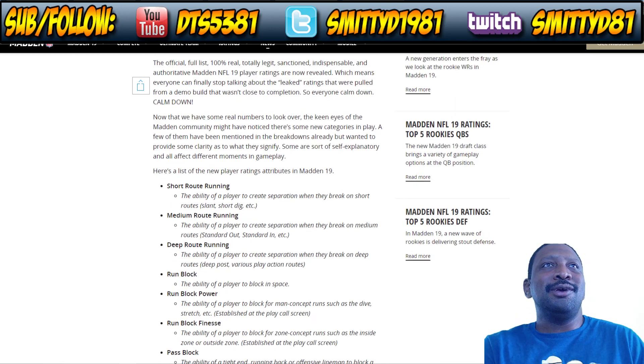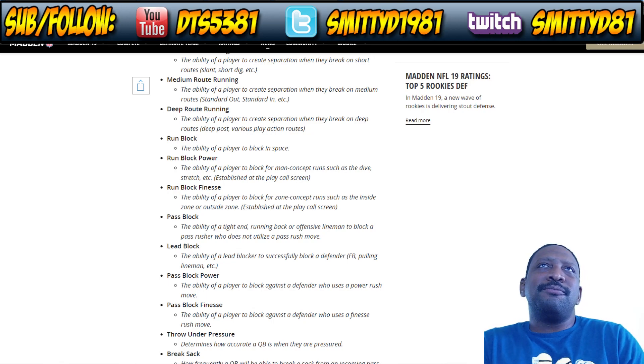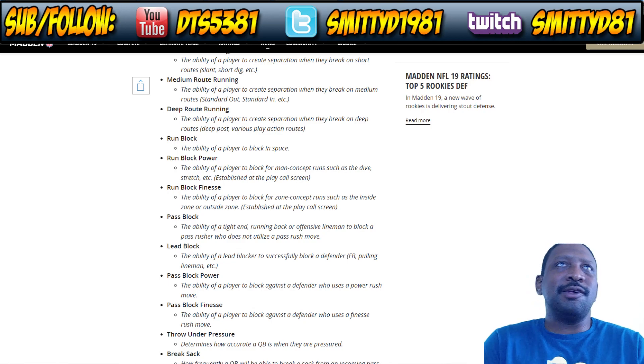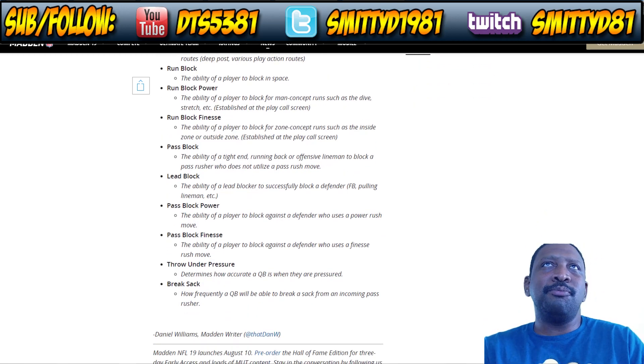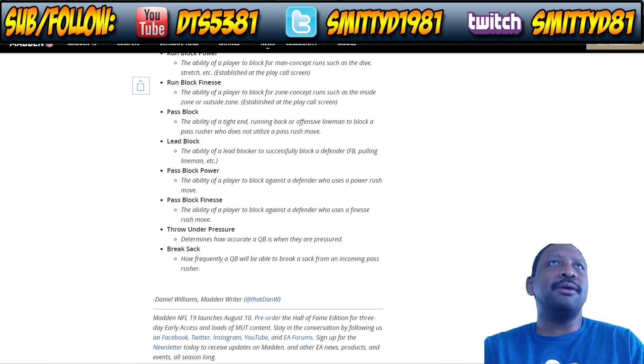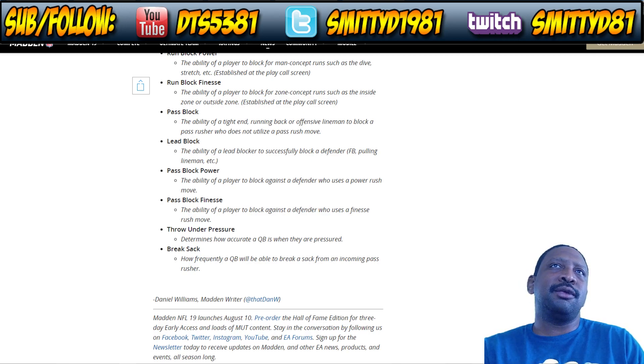Now for blocking — run block power establishes their ability to block for man concept runs like dives and stretches. Run block finesse covers blocking for zone runs. Pass block is their ability to block a defender that doesn't use any moves. Lead block covers a lead blocker's ability to block a defender — fullbacks, pulling linemen, etc. Pass block power and finesse cover blocking against power moves and finesse moves respectively. Throwing under pressure covers how accurate a QB is when pressured, and break sack covers how frequently a QB can break free from an incoming pass rusher.